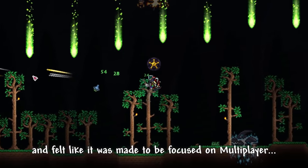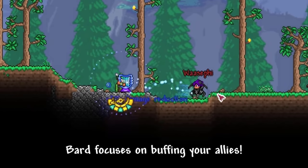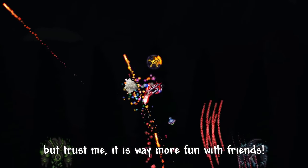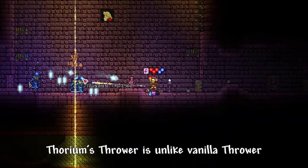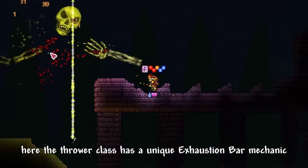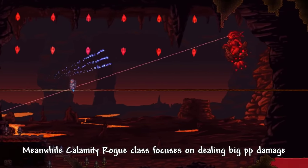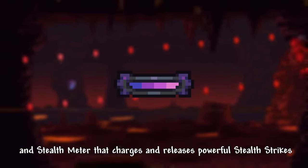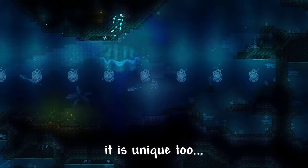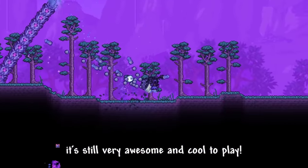Healer focuses on healing your allies, meanwhile Bard focuses on buffing your allies. Although both classes can also be played in single player, it's way more fun with friends. Thorium's Thrower is unlike vanilla Thrower — it actually feels much more unique and creative to play with. The Thrower class has a unique Exhaustion bar mechanic and Technique Scrolls that allow players to perform special abilities. Meanwhile, Calamity's Rogue class focuses on dealing big damage and has a stealth meter that charges and releases powerful stealth strikes, which you have to use strategically. It's unique too, but it's basically the Thrower class made way better. Although it is not as unique as Healer or Bard, it is still very awesome and cool to play.